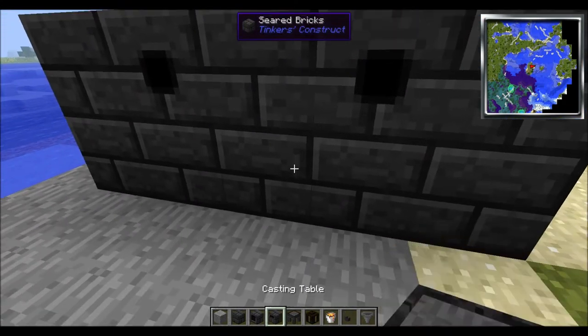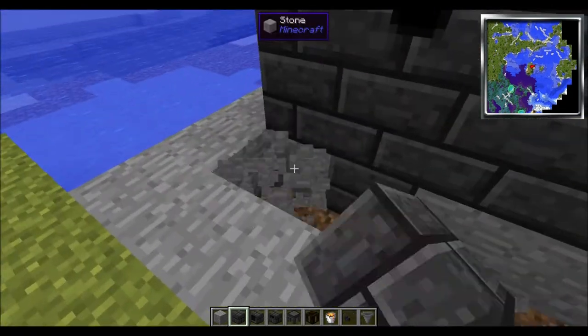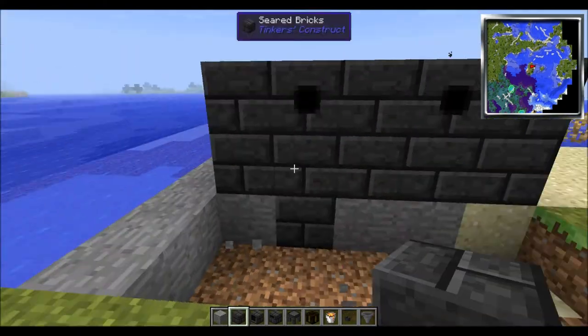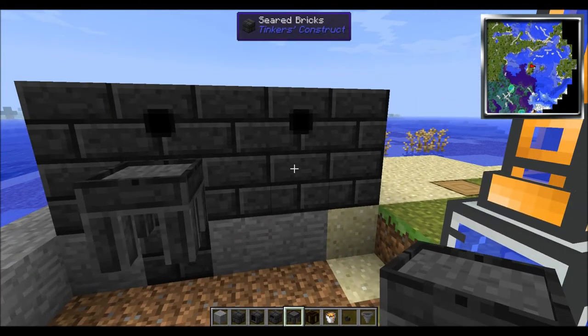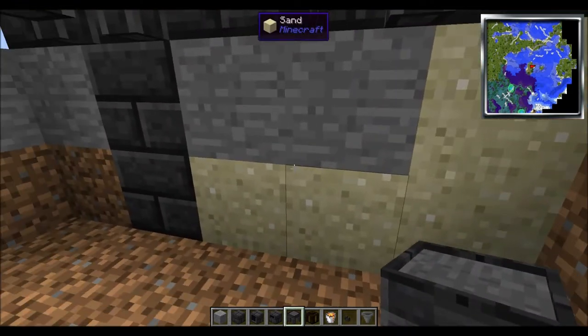What we're going to do next is dig down — just for your sake I would dig two out. Take your casting tables and put one there and one there. Then dig down again.